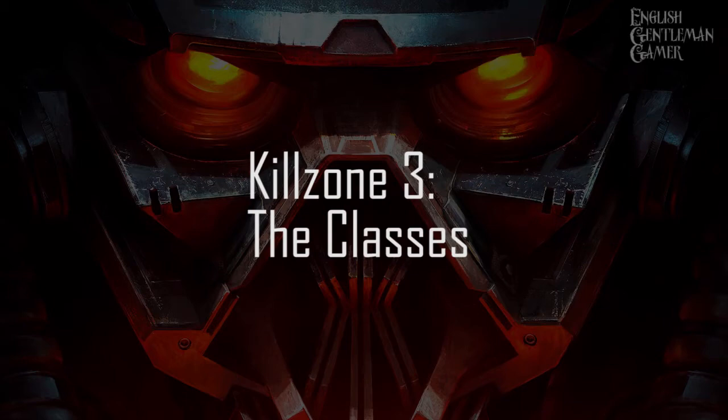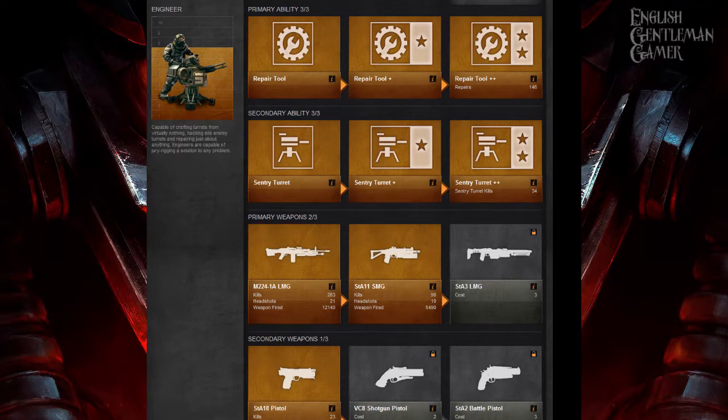The first picture we're looking at is my own Killzone account, because you can actually check this stuff online. This is the engineer standing next to his turret. His primary abilities are repair tool, repair tool plus, and repair tool plus plus. You need this basically, because it repairs turrets, but more importantly also repairs the ammo crates. Sometimes you'll be in a match and there's a guy who keeps them all green, which means they're yours. Other times no one bothers repairing any. If you're running SMGs, they can run out of ammo quite quickly, so repair tool is quite important.